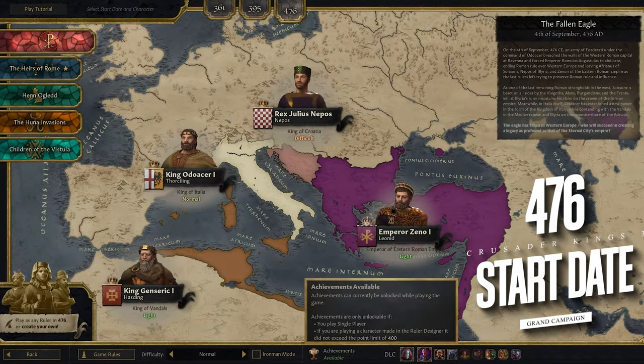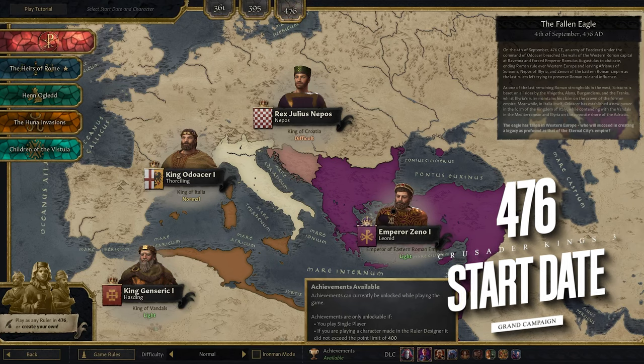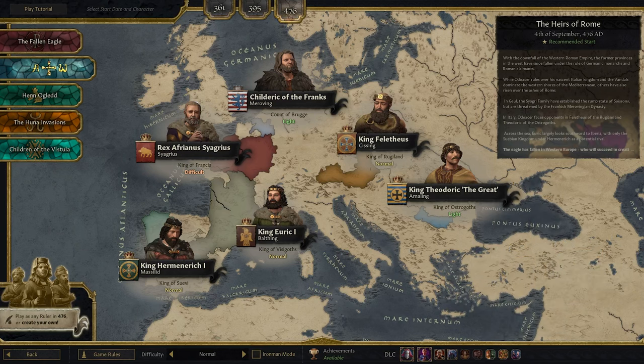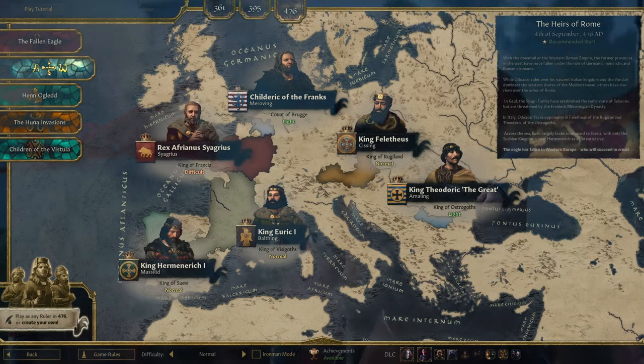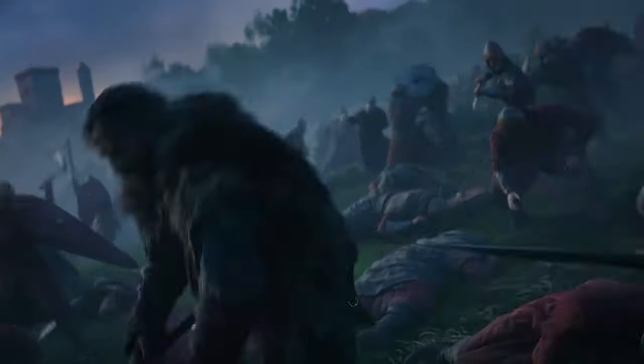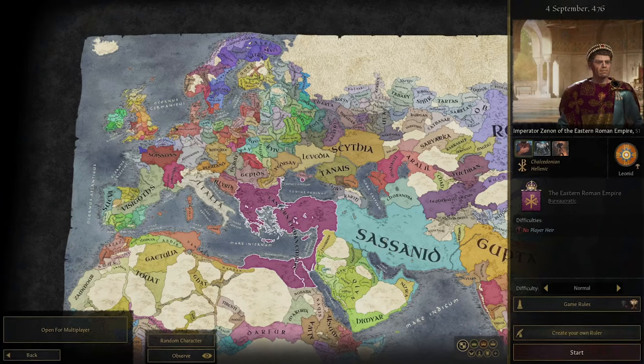The Fallen Eagle mod allows you to start in the later era of the Roman Empire. It's an incredible mod with tons of flavor and a unique setting, and it's compatible with the save translator. Choosing the 400s as a start date will make you play CK3 much longer. The mod includes major historical events like the Rise of Attila and the Rise of Islam, making it a really fun choice. This timeline will be incredibly different, so be prepared.